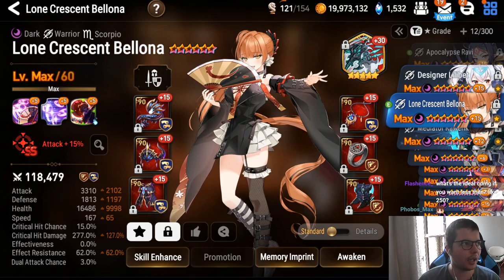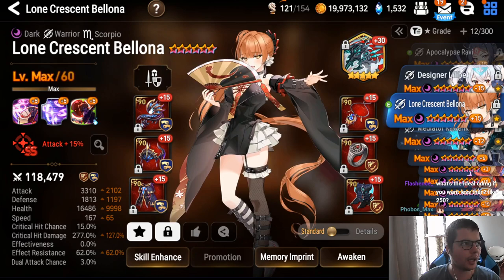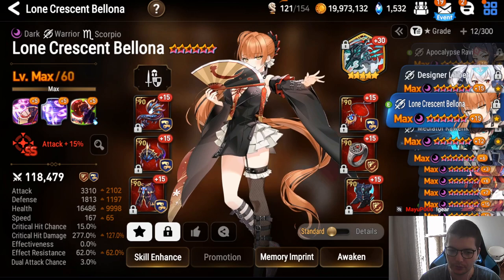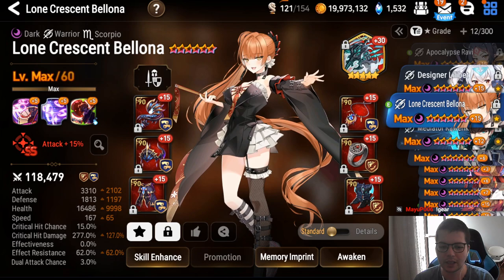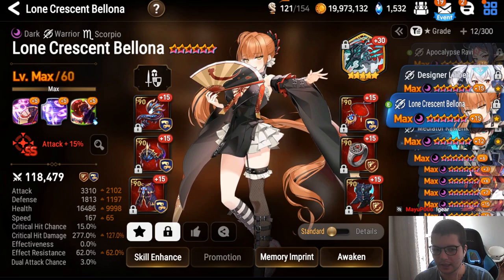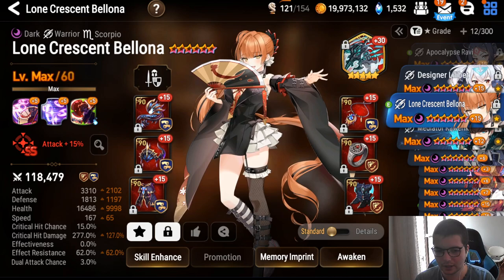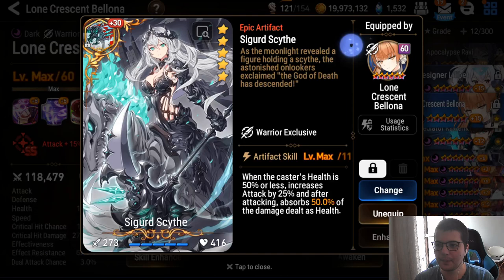For the ideal attack-to-crit damage ratio: at 3.4k attack you want 250 crit damage. If you're at 230 crit damage you can lower attack a bit to around 3.2k, but I don't think you should go much lower. From playing her, 3.4k attack with 250 crit damage is about as low as you can go before damage feels awkward.